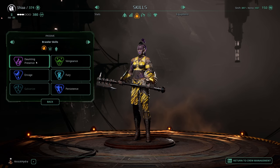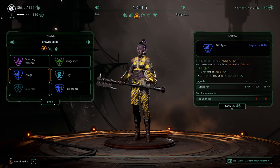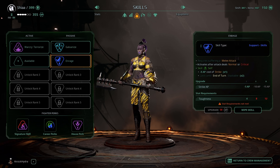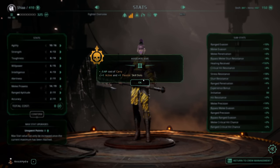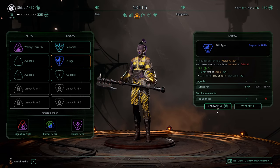We'll go for enrage. If you want to upgrade a skill, you'll see you have some prerequisites. We'll need 8 toughness in order to spend 50 to upgrade that again. So if we go to toughness and upgrade that to 8 — there we go. Now we've got an extra slot as well. That will probably do for now, and now we've upgraded this.